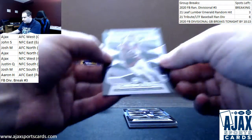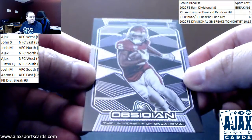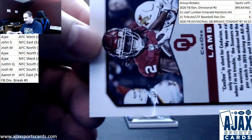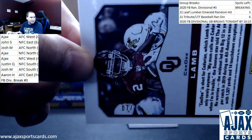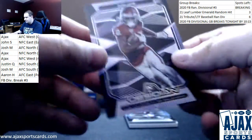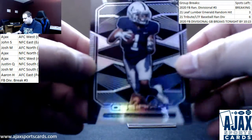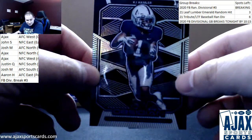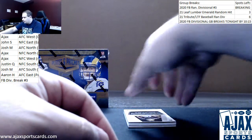Starting off here with a nice one for the Cowboys — C.D. Lamb rookie Purple Etch, very nice parallel right there. This is going to be numbered 7 of 49. I know John's excited about that — some PC Cowboy stuff, 7 of 49 on that one. The base is going to be for the Broncos — K.J. Hamler, regular base to 99. Broncos grabbing that one.